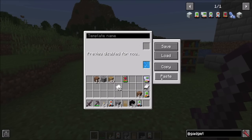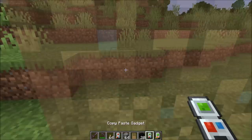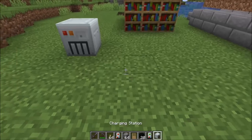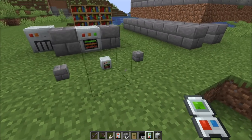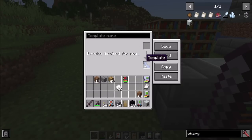The copy and paste functionality allows you to transfer schematics outside of the game. You can share with friends, post on the internet, post on Discord. They'll be able to load up their game world, copy what you gave them onto their clipboard, click the paste button, and place those blocks. If blocks from mods are not in their mod list, it'll just place air instead — so no big deal if you share it with somebody who has a different set of mods.